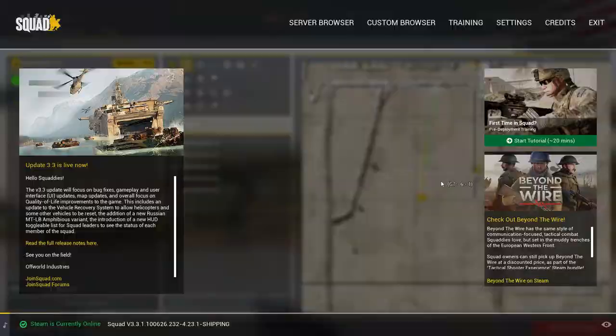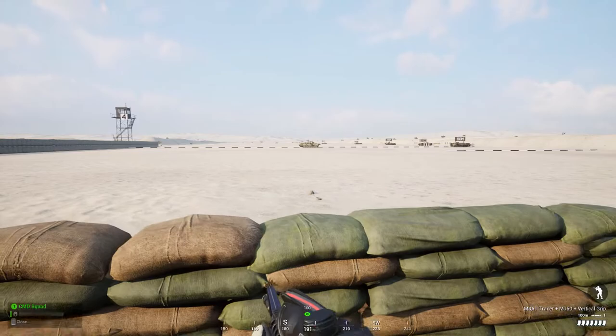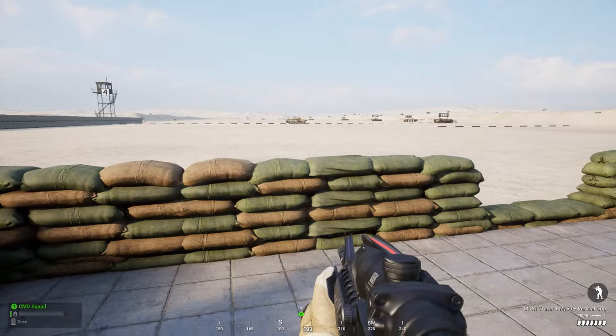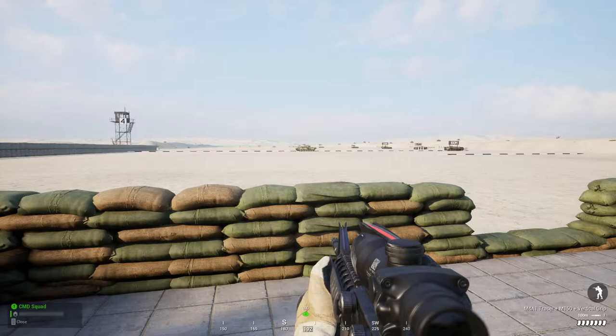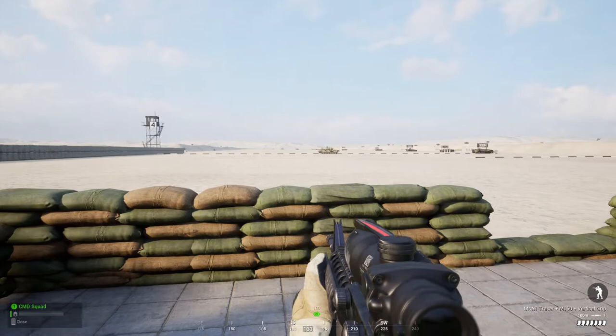Let's choose the airstrike for now. We'll have to set the direction — let's set the direction across the tank. The direction is set. Remember that I'm a squad leader and the commander at the same time: first I requested commander support as a squad leader, then as commander I accepted my own request.